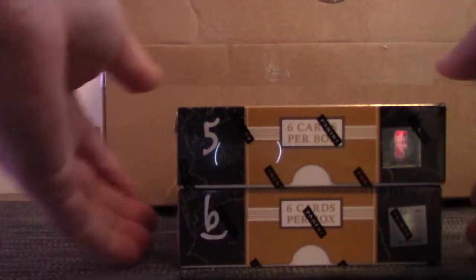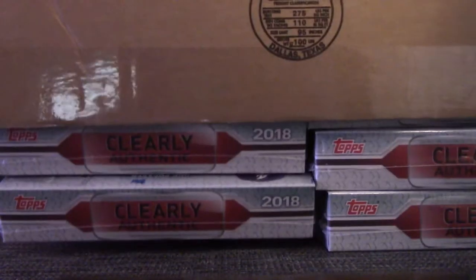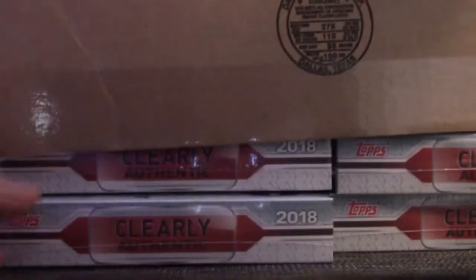Here we go. Grizzle's going to try a clearly authentic from the fresh cornerstones — last two cornerstones, five and six. Which one of those should have a downtown card in it? We're hoping for Jason Tatum.